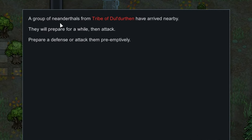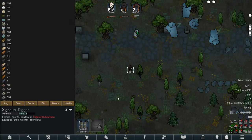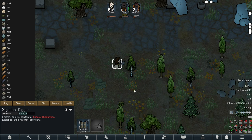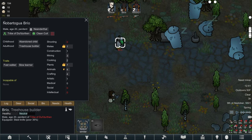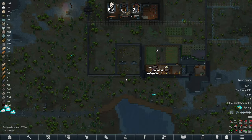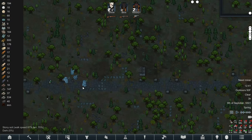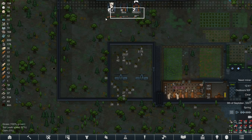A group of neanderthals from a tribe of Dul'durthan have arrived nearby - they'll prepare for a while then attack. Let's have a look... there's one, there's two. Their traits: undergrounder, incapable of social, fast walkers, slow learner. We don't need anybody just yet because we're still building things. It looks like they're going to come in from that side, so let's get a pre-emptive attack on them.